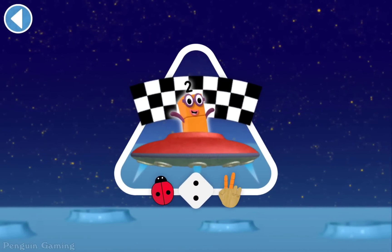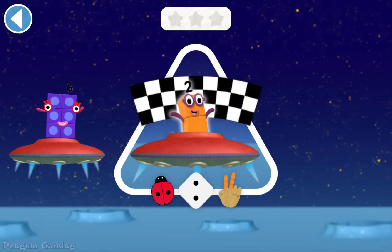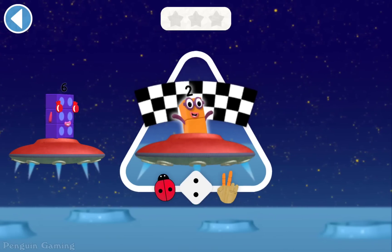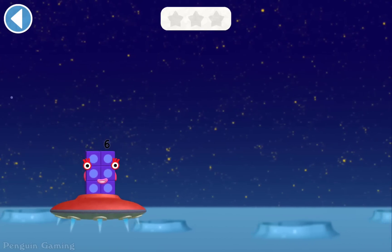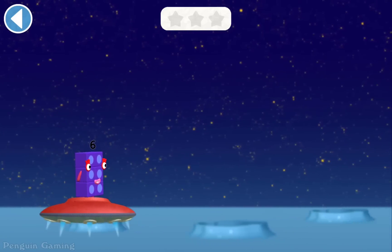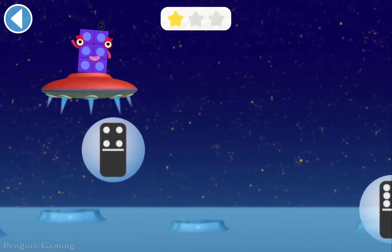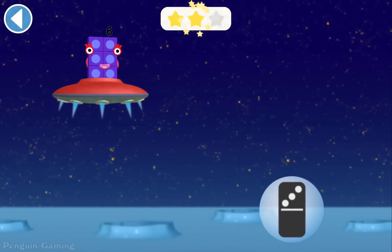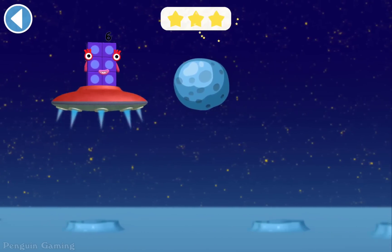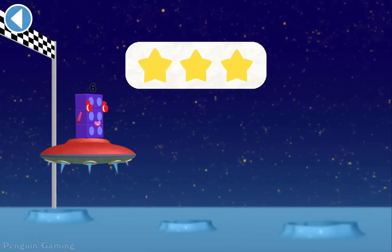The number blocks are going on a moon adventure! Can you match Numberblock 6 with the same number of dots on the dominoes? Ready, steady, race! Press and hold to make your spaceship fly up. 6, spot on! 6, brilliant! 6, brilliant! Hooray! You're picking up the right numbers.